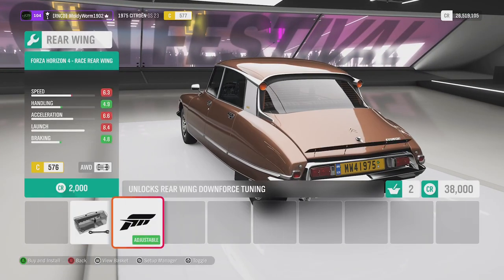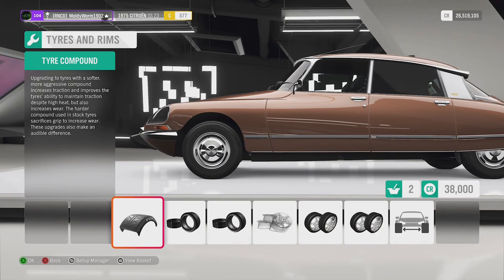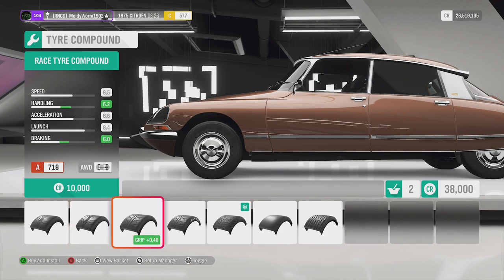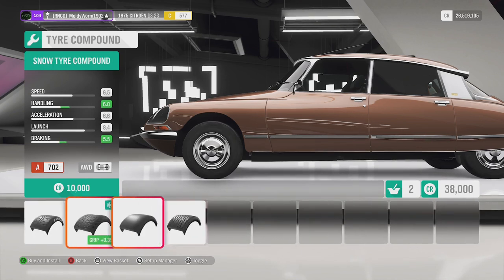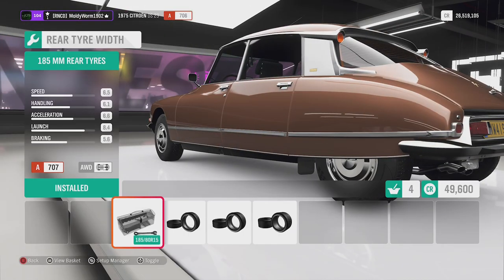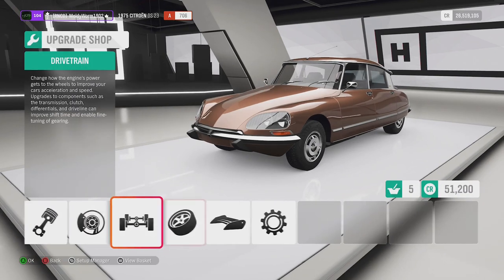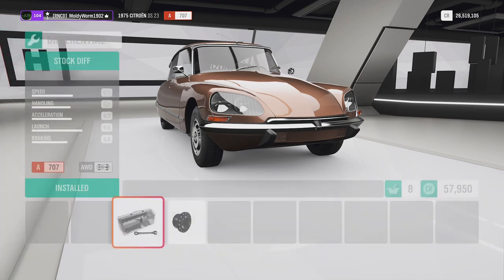There are some splitter options - they do give you a bit more performance, but it's just not working for me on this car, so I'm going to leave that off. For tires, we've got street, sport, race, Horizon race, snow tires, drag tires, and even vintage race tires. We're going to go with the snow tires, putting the maximum wheel width on to get as much grip as possible.